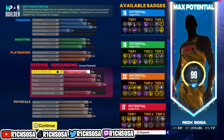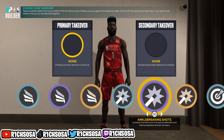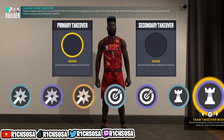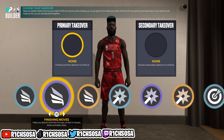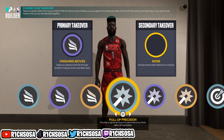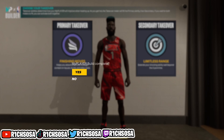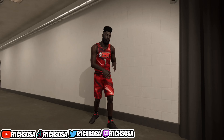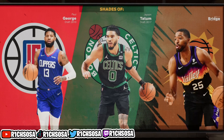The only thing left to check out is the takeovers. Adding boosts on this build is really going to change the style of play, especially for shooting and defense. As you can see, we get the Slashing takeover, Shot Creating, Sharp Shooting, and Playmaking. For my preference, I'd first consider Finishing Moves for the first takeover, and Ankle Breaking Shots or Limitless Range for the second — both are going to be very solid options on this build.